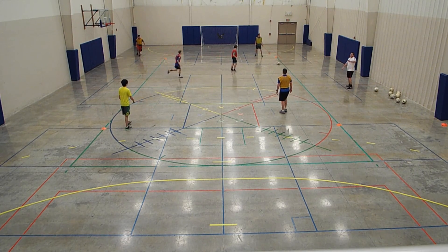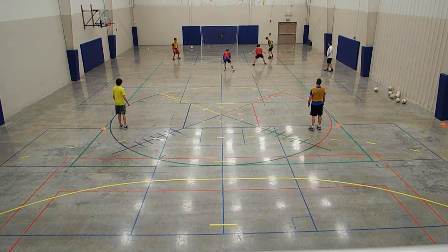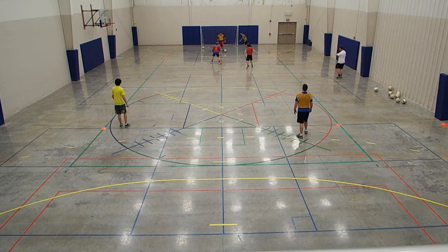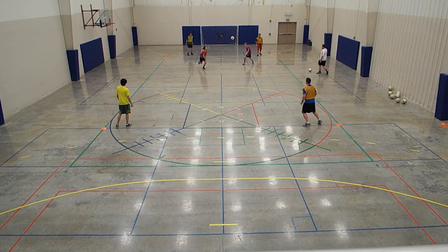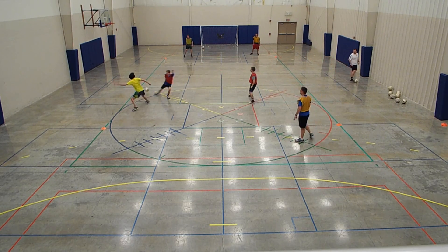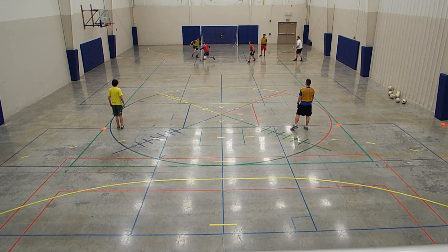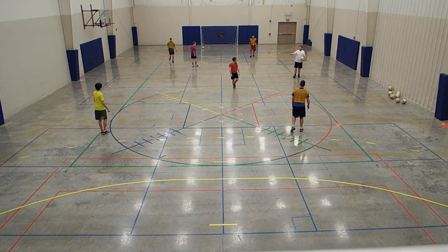Yellows, try and stay outside of your zone — they can't pressure you outside the zone. Good, make that pass. Play quickly, play quickly — good touch! New ball, new ball. Oh close — it's got to stay in the grid as you pass it across. Good.